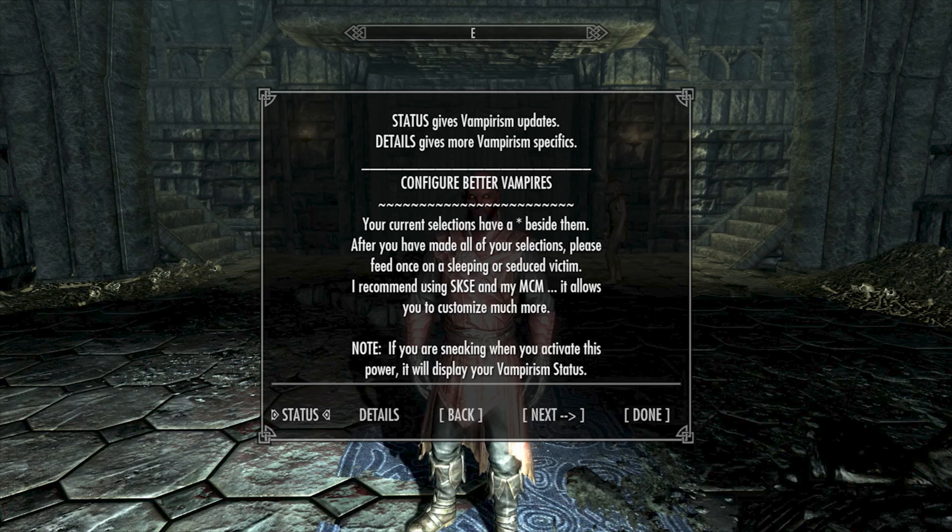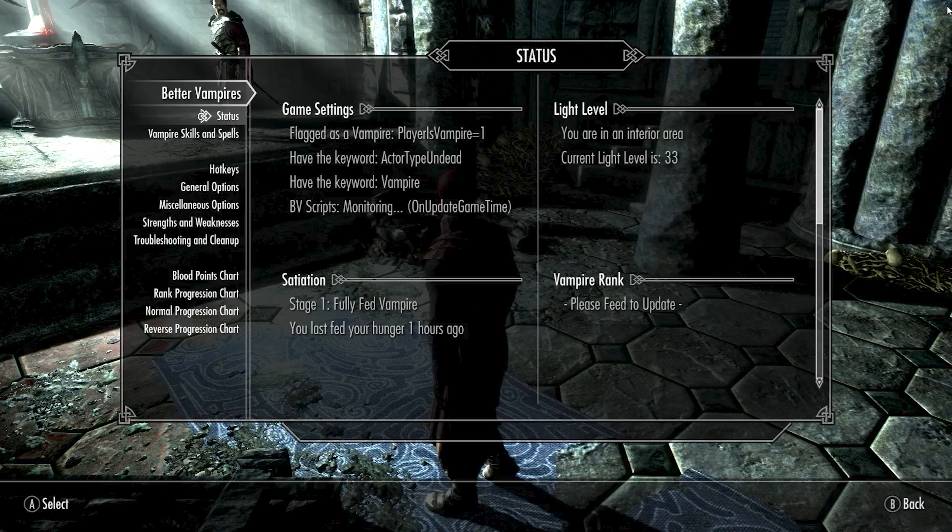Traditionally in Skyrim when you feed you have less power, and when you starve you get more power - which seems backwards. Better Vampires makes it so when you feed more you get more powers. You can set it so feeding more gives more power but people will hate you, and if you starve you have less power but people like you. You can also tie feeding level to your sun damage. This mod is definitely going to be a fundamental part of this build.